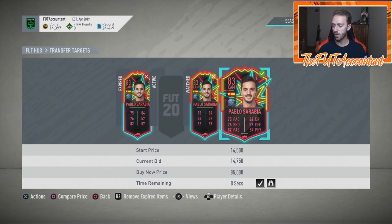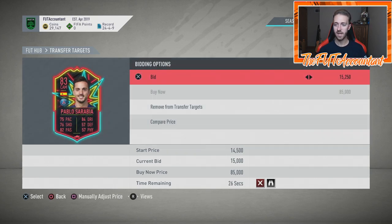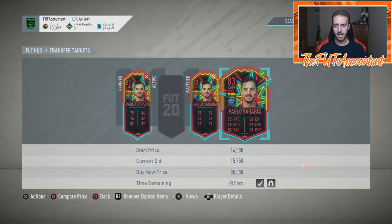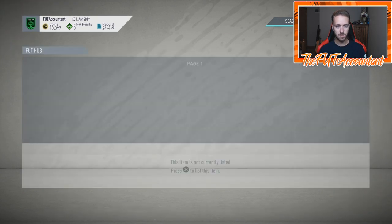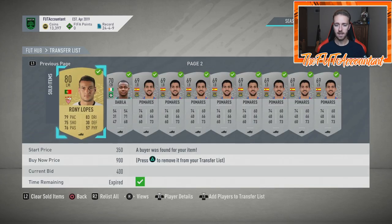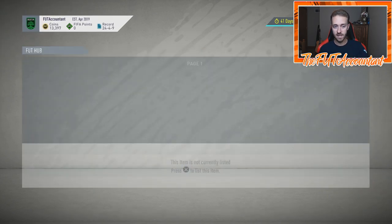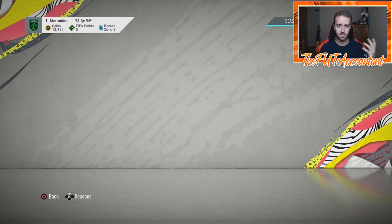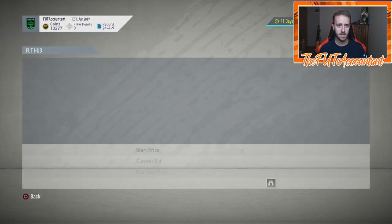That's what makes trading with these cards so much fun. As you can see here, I'm bidding on a Pablo Sarabia — this is the first night these cards are in packs. I already got a massive lazy buyer on a Sarabia too: I bought one for 15k and listed it at 28k. Always list your cards for lazy buyers, by the way. Got it to sell for 28,000 coins — very lucky, but still pretty dope.